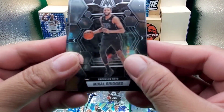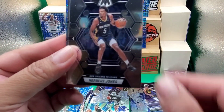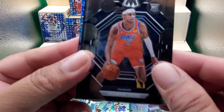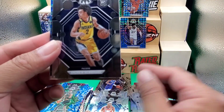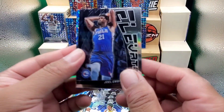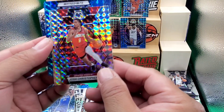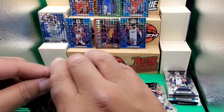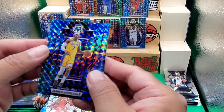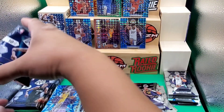We have Mikal Bridges, Luka Doncic, Herbert Jones, Kyle... Omer Yurtseven, Udoka Azubuike... come on, give me some good rookies at least. Andrew Nembhard, and we have an Elevate Joel Embiid, silver of Josh Christopher, CJ McCollum — is that a rookie? No, we have Jared Vanderbilt. Yes, those are the players I really wanted!